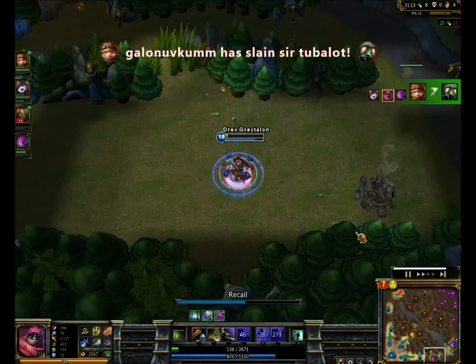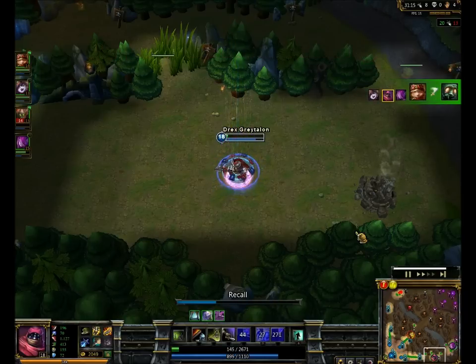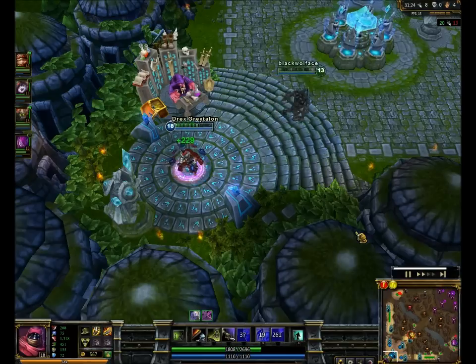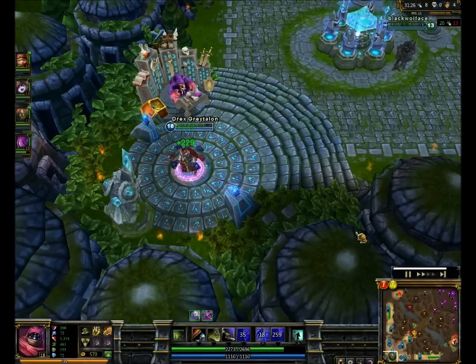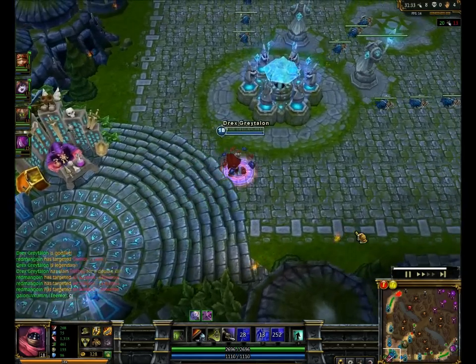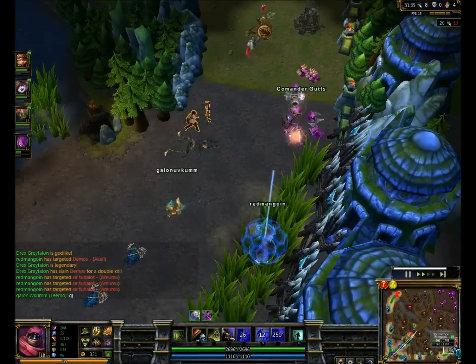They're not bad players — nobody on this team is bad. It's just that some people make some bad-ish calls that I wouldn't make, but other than that they seem to know what they're doing. They kill that turret. I don't know why, if there was only Pantheon there, why didn't all of them just turn on him and kill him. Maybe he flashed, maybe that's why.